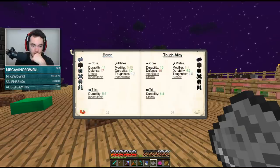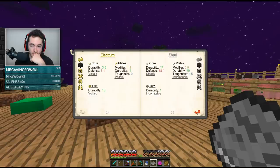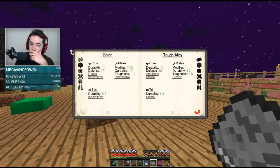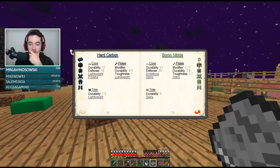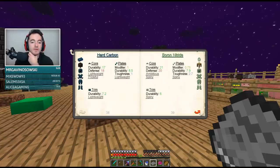There's a lot of armor stuff — a lot of materials. Everything we're doing is like, by the way, here's also all of this. Steel — you can make boron armor. Tough alloy seems pretty good. Boron nitride is gnarly AF.